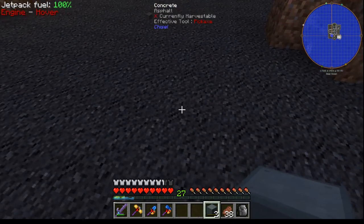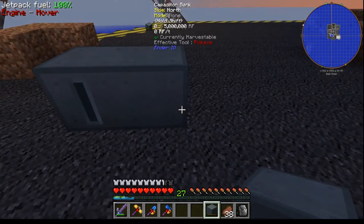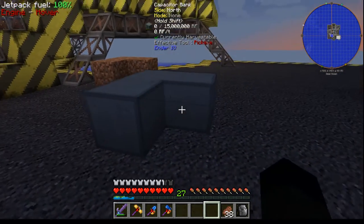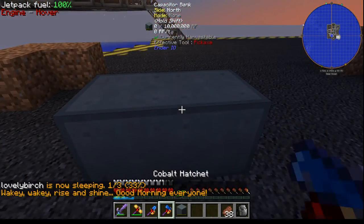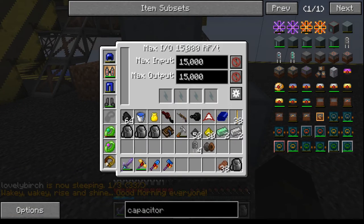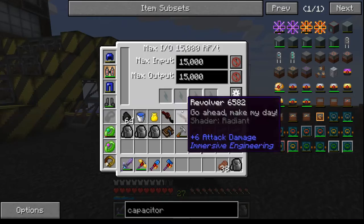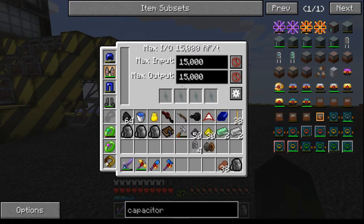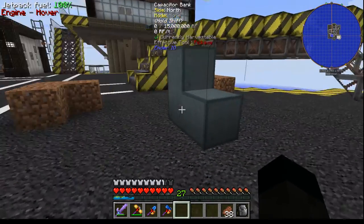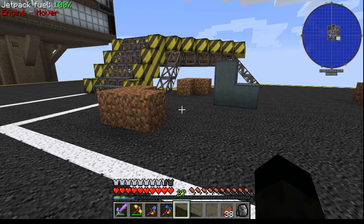The power grid area is going to go here. The capacitor bank will start about here and go all the way across to about there. We can make it two deep should we wish. That has a maximum storage of 50 million RF, a reasonable transfer rate, and we can charge stuff in there — but currently there's no power in it, which is a bit of an issue.